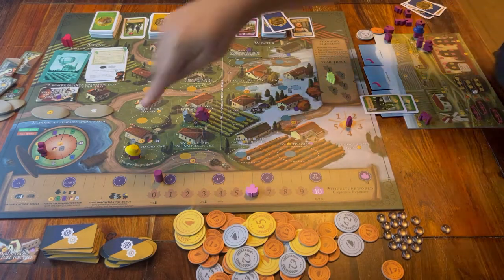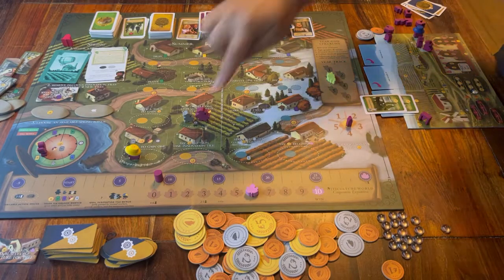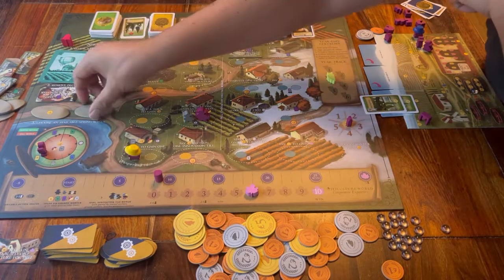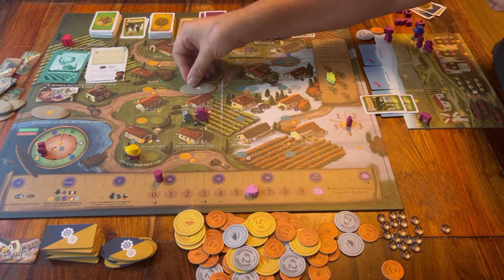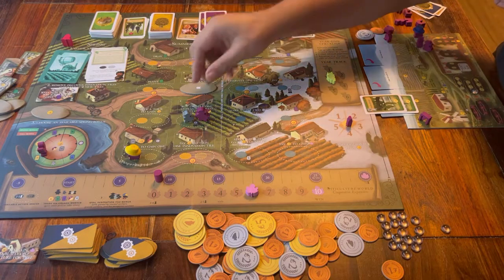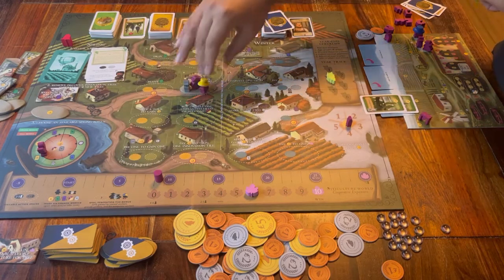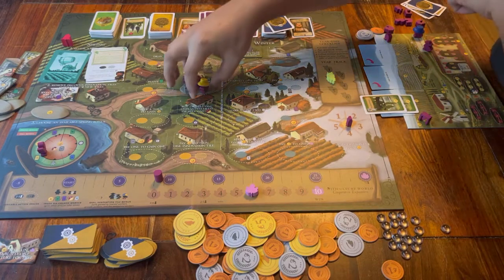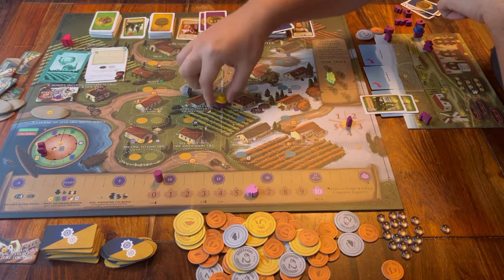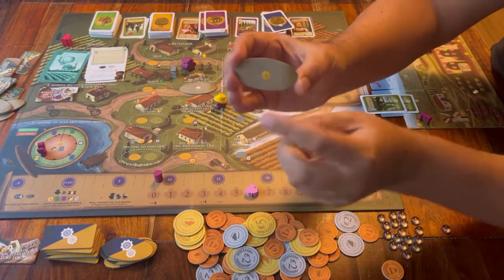The board shows you what you're allowed to trade. It also says that as soon as you have covered up a space with an oval tile, from that moment on there is no more limit to how many workers can be in that spot — it's open for everyone. Plus, every worker that isn't wearing a hat also gets the bonus that you can see on the oval tile.